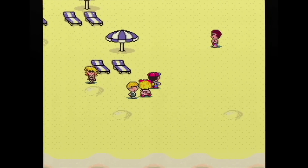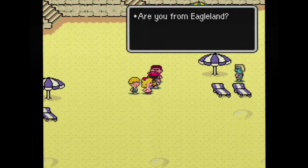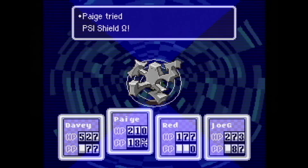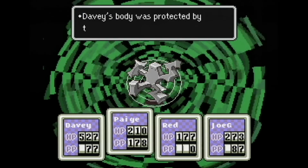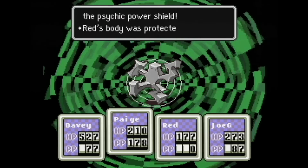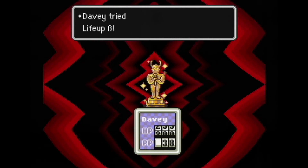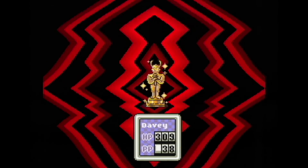The weapons range from baseball bats, slingshots, and even frying pans. Anything a kid under 10 would have. Also, three of the four characters have psychic abilities which is basically your magic system. These can deal out a lot of damage or even protect your characters. To use magic you use PP points and for most of the game I was having a lot of trouble keeping the PP points around.